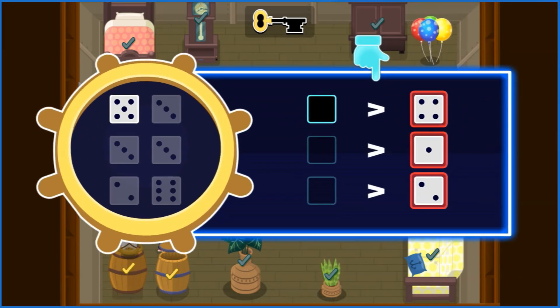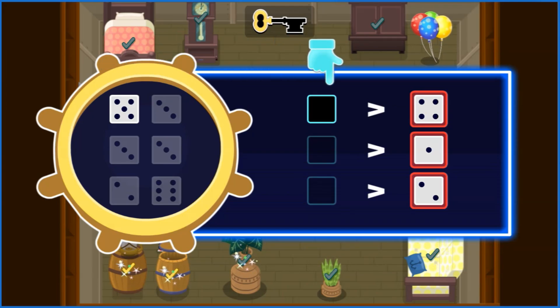This symbol means greater than or less than. The pointy end always points at the smaller or lesser number. The open end always points at the larger or greater number. Count the dots on the dice and drag them to spots where their number is larger than the die beside.